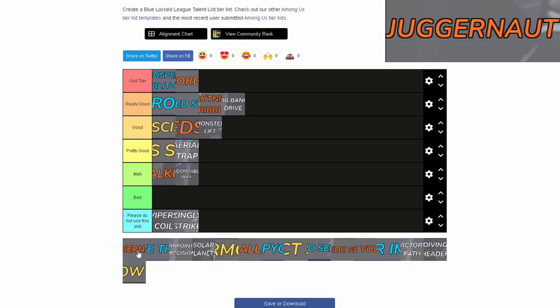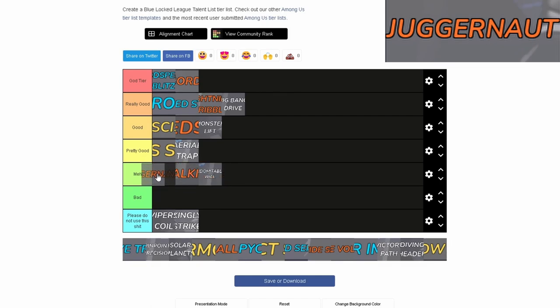Next we have Juggernaut. I won't really say this is that good — I've barely seen people use it. There's better stuff you can use; if I remember correctly it's an on-ball thing. Wild Sense is definitely better, even though it's a legendary. Juggernaut is okay — I'm going to put it at Meh, maybe high Meh.